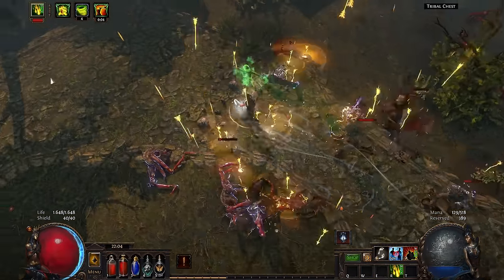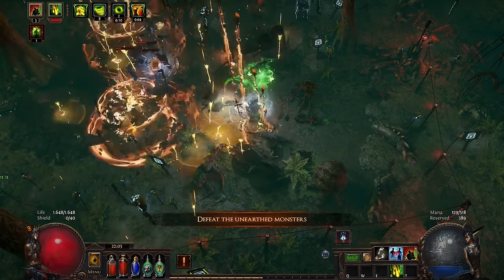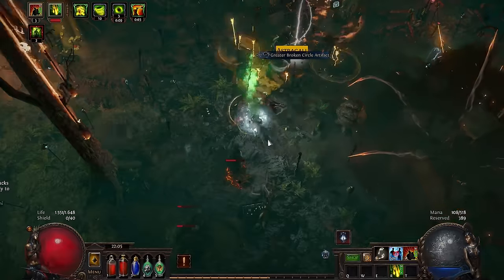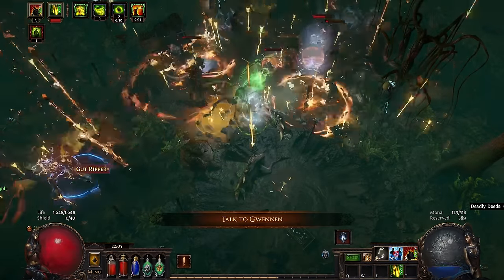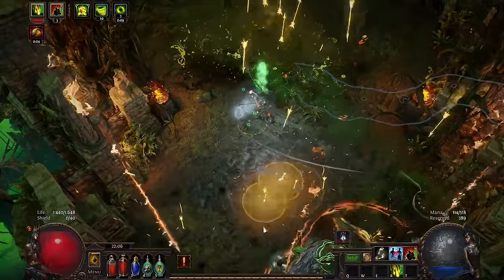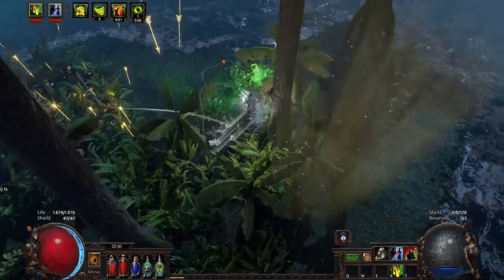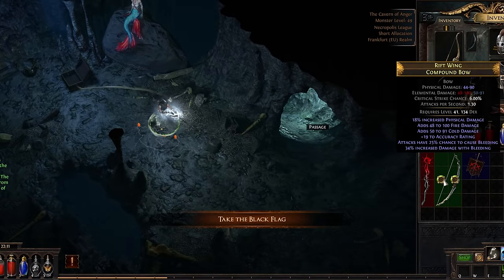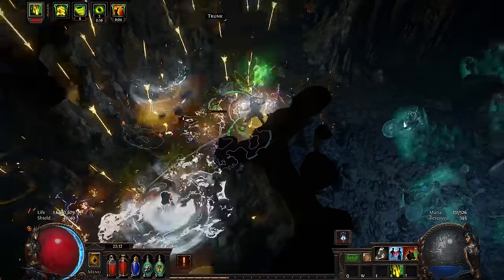I did a lot of killing in the Western Forest and Riverways, which were areas previously part of Act 2. As you may realize, things are being scrambled together in different ways so you don't literally play through the same areas again. It also makes sense from a story point of view, as some parts are being blocked off by NPCs that have become corrupted or just plain evil. After cleansing the land by killing another god called Ryslatha, I went through more of the riverways, then through the Southern Forest and into the Cavern of Anger.